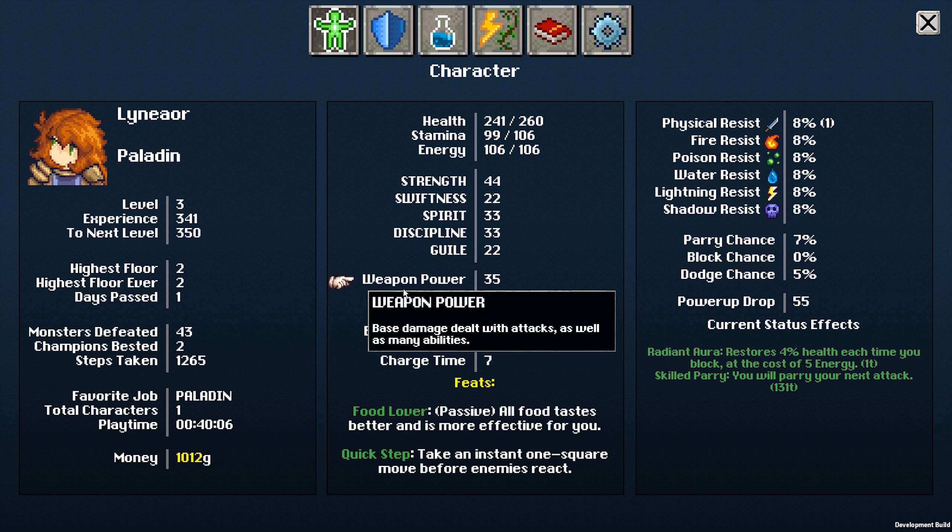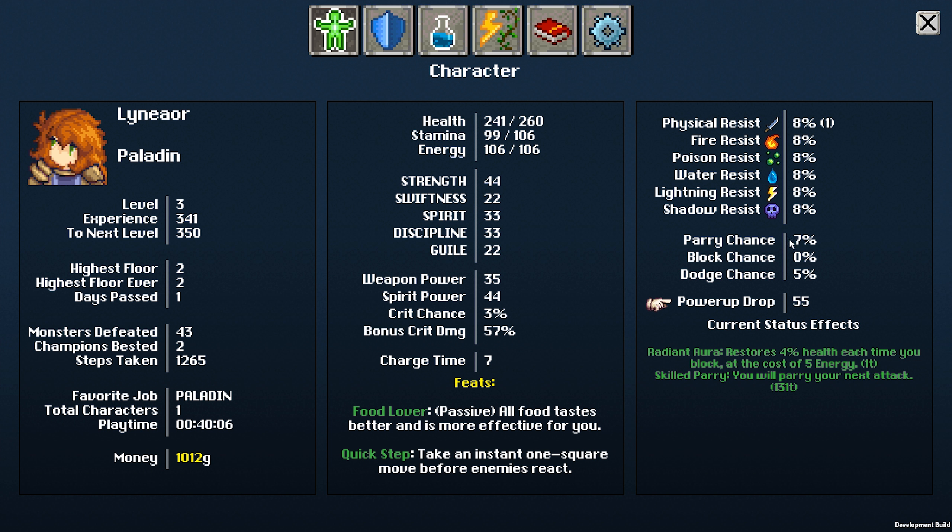What are my stats at the moment? I have a 7% parry chance and 5% dodge chance. Zero block chance for some reason — oh well, I need a shield. My class is paladin.